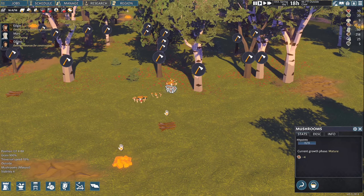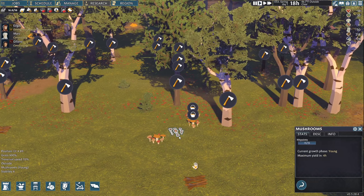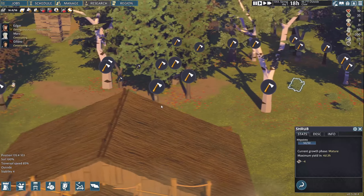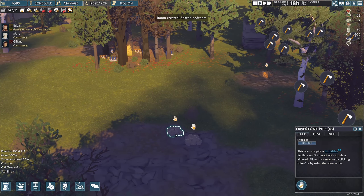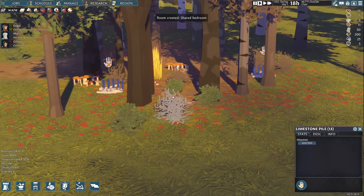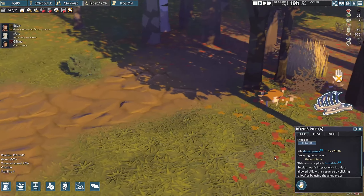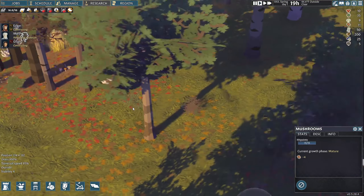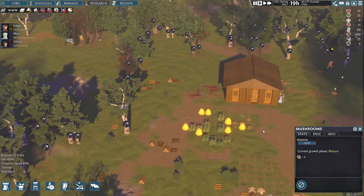Here's food — growth phase mature. Let's harvest some of this. Basically doing this while the guys are out doing their tree cutting. We have a limestone pile and some bones. Let's harvest some more mushrooms — hopefully they can get by just eating mushrooms because it looks like we've got a lot of those. Eventually we're going to have to build some crops.